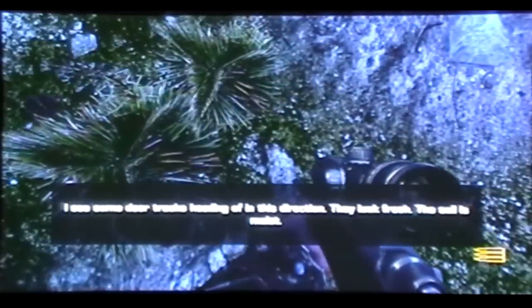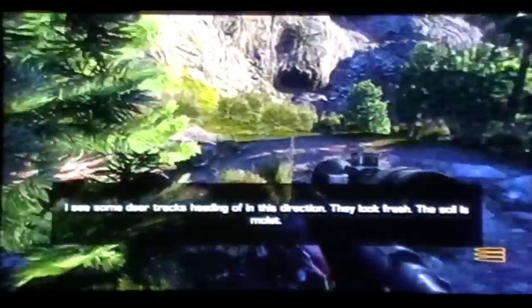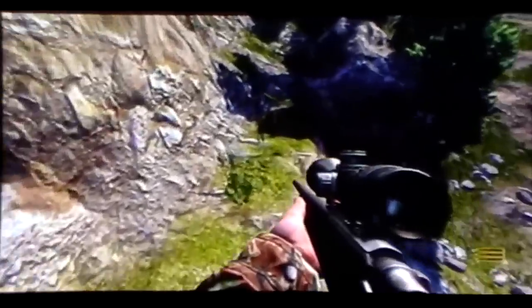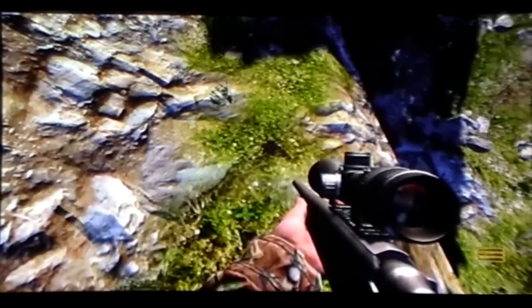First set of tracks for this hunt right here by this little bush. There's our first one. For the second set, go up against the mountain right here. Take this little trail down there — some droppings.